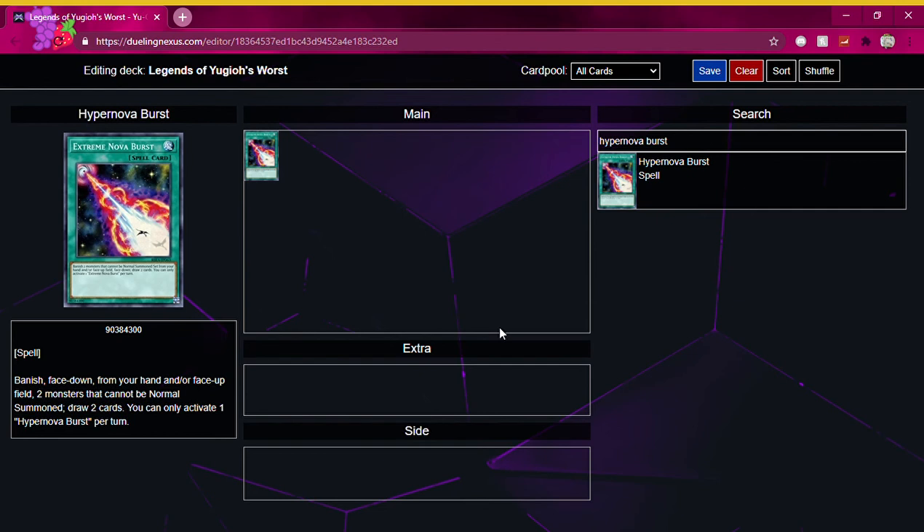So with that being said, the new effect will say something like this: Banish face up from your hand and/or face up field two monsters. Draw two cards. You can only activate one Hyper Nova Burst per turn. Which, by the way, we'll keep that because that is fine — you don't want to activate multiple of these per turn. So keeping the once-per-turn, the hard once-per-turn, is completely fine.